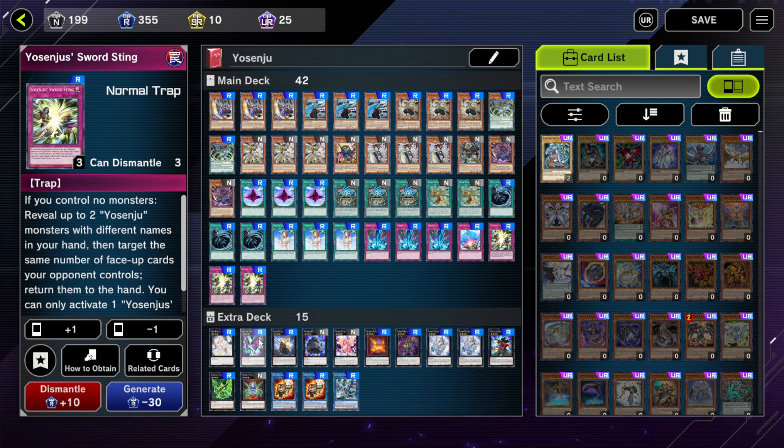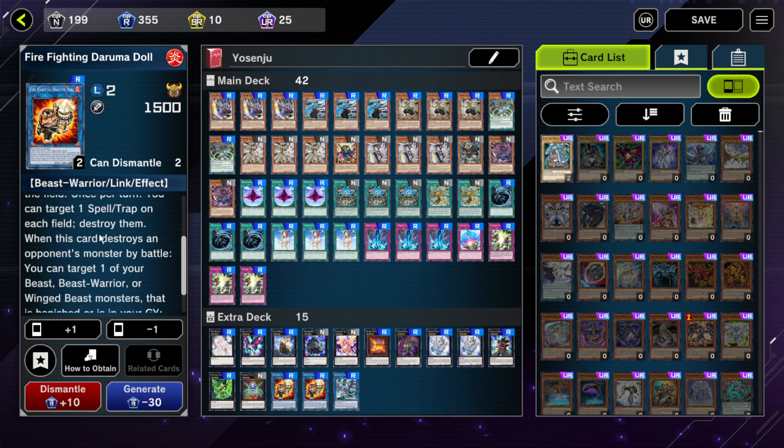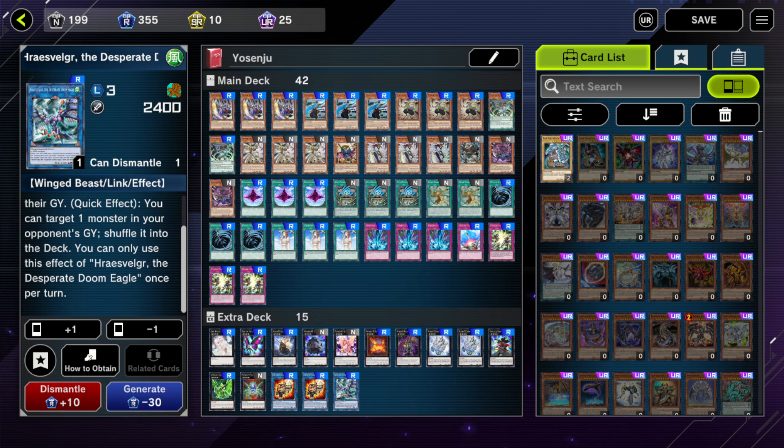For the extra deck, it's mostly filled with generic rank 4s, and then there's Link Monsters — there's Firefighting Darumadol. This is really only useful to remove your opponent's problematic spells or traps, similar to MST, but it's just a body. And then there's the Desperate Doom Eagle — I'm not even going to attempt to pronounce that. This lets you interrupt your opponent's graveyard and also lets you get a big attack-point monster of 4,800 if they have no monsters in the graveyard, which can be triggered with something like Dimensional Fissure.